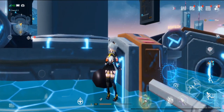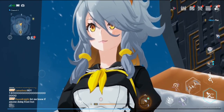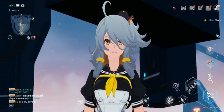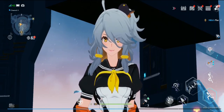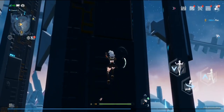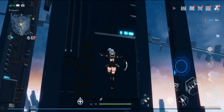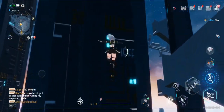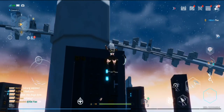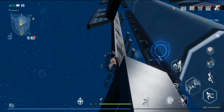I didn't die! I thought I was gonna die there. Seriously, I thought I was gonna die. Alright, so attempt number two. Let's go. For this second attempt, I'm going to use the outer platform and the outer walls so that I can rest between the platforms. Here we go, attempt number two.